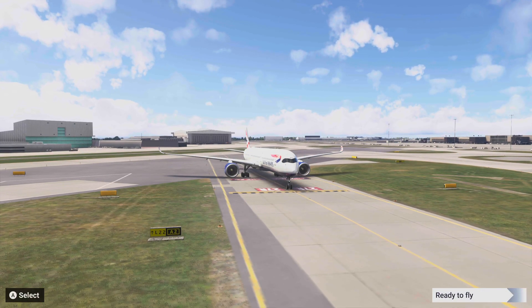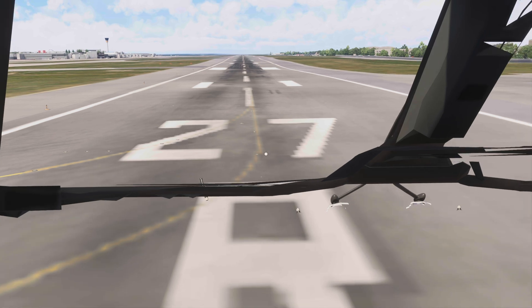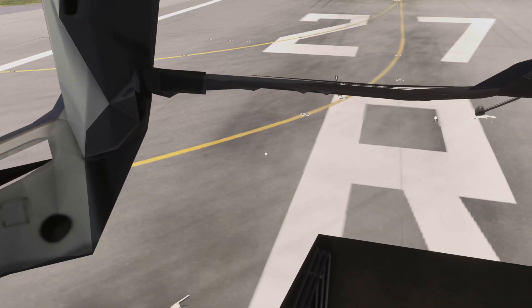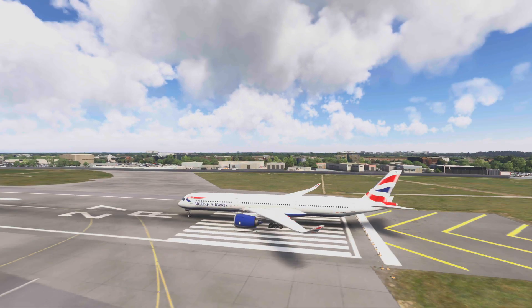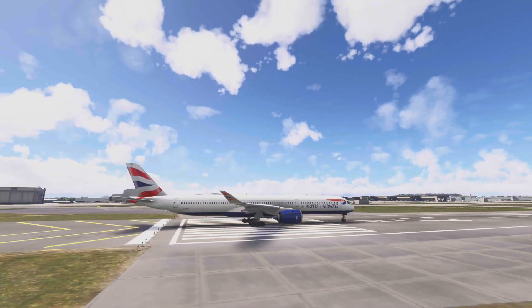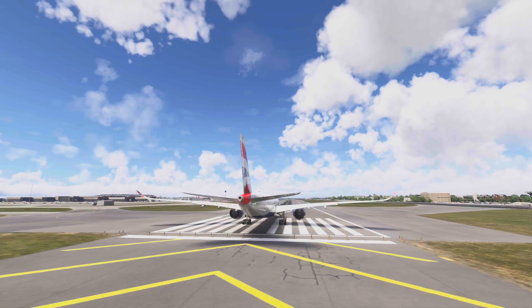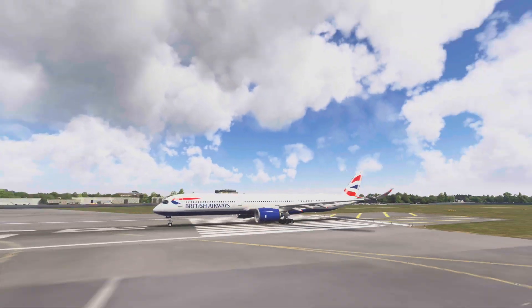As soon as we load in you can see there are a few bugs — I've had that before, but all you need to do is load out of the aircraft and then load back in. It's not ideal, and I do hope that Inibuilds releases an update soon to fix these nagging issues. I've loaded onto the actual runway because loading into the gate and doing the startup procedure is long and sometimes doesn't work. Doing a full 360 view around the aircraft you can see slight stuttering and lagging, but it's not as bad as it was before.